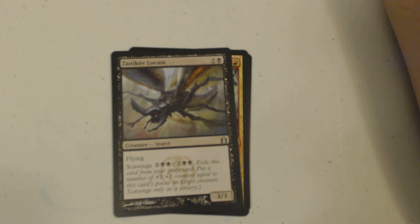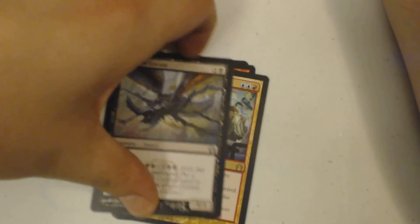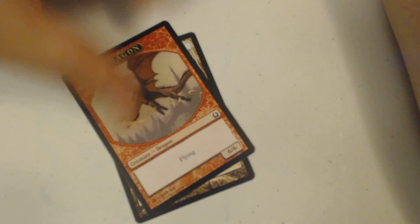The Zanikev Locust is a six-drop, three-three with flying, scavenge four. My rare is a Counterflux — a three-drop, two blue and a red — can't be countered by spells or abilities, counters target spell I don't control, or overload for five to just counter everything.